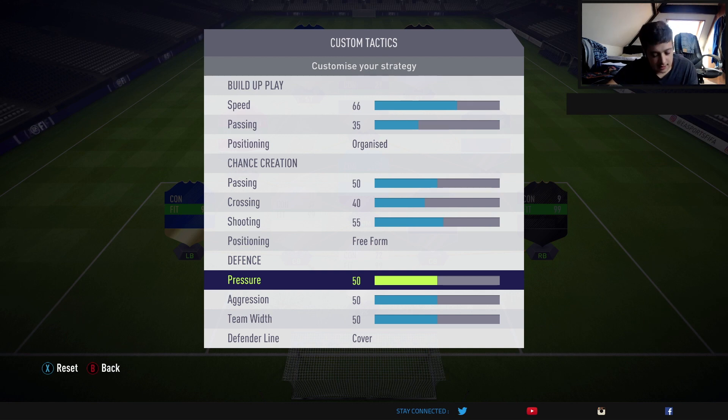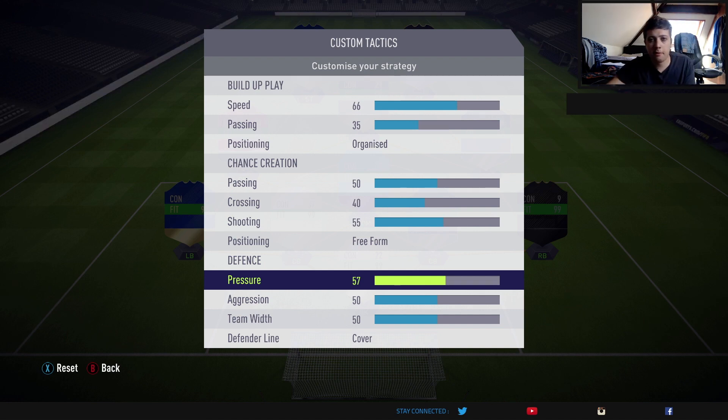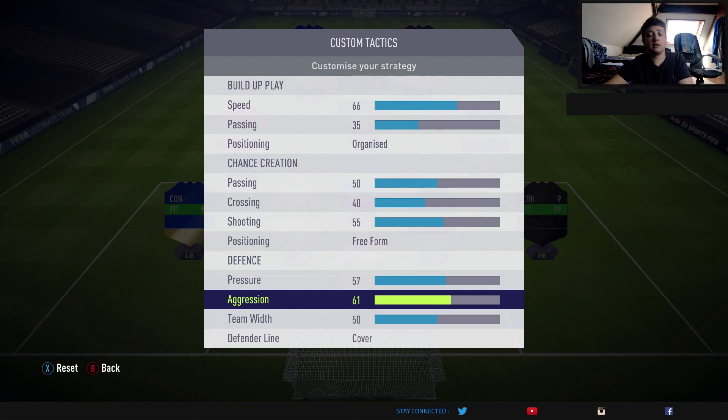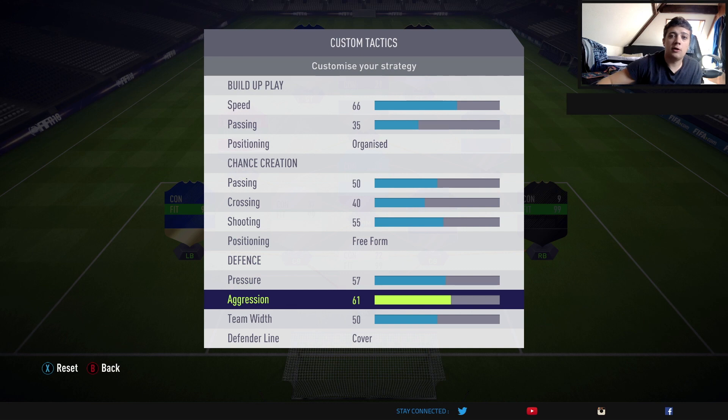This is the most important part of the custom tactics — your defence. I'm keeping this the same as what I do for my 4-4-2, because it works really well. I'm going to have my pressure at 57, which is a medium line — not too high, not too low. Obviously, if you want to defend really deep in the last few minutes and see the game out, you can always lower that pressure and your defensive back line will sit all the way back. From the very outset I play that at 57, which means you're going to score lots of goals but you've also got a tendency to concede. For aggression, same as the 4-4-2, I've kept that at 61. You want your defence to push the opponent, try and win the ball back, run towards them, and have a chance of winning the ball — that's why I've kept that at 61.